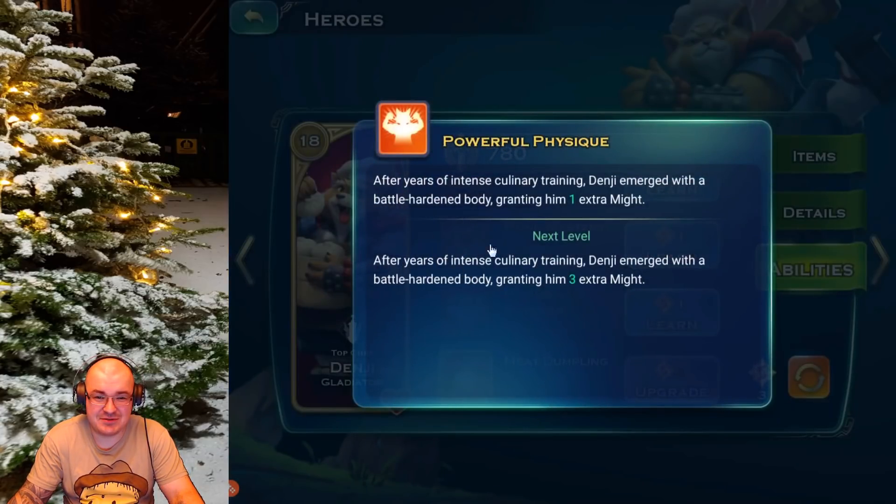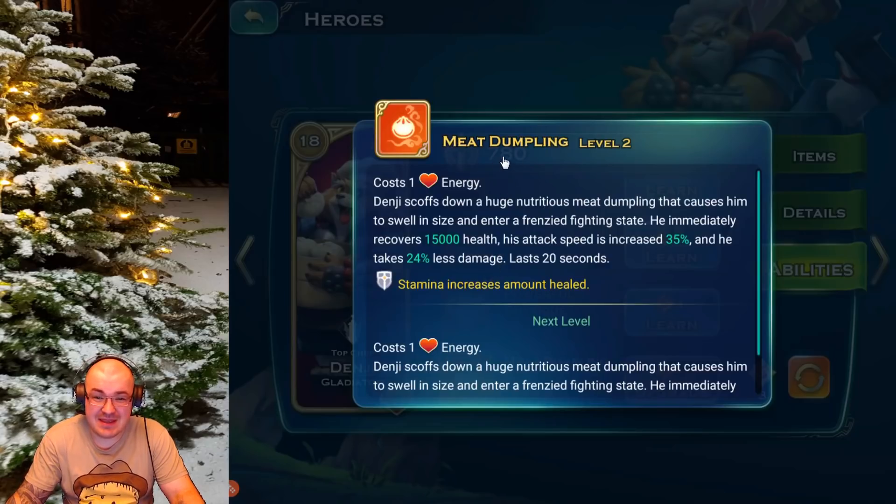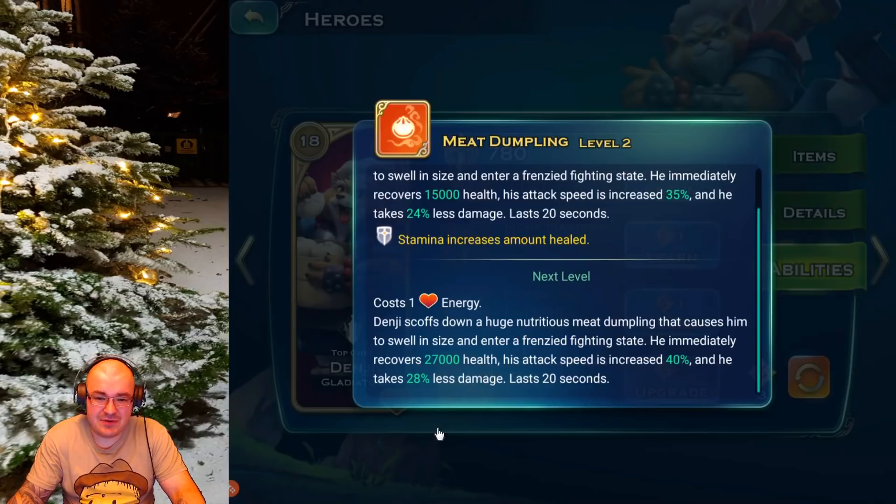Physique: he's a strong fellow. After years of intense culinary training, Genji emerged with a battle-hardened body, granting him one extra Might — so obviously more points means more Might. Now here comes the thing I like about him: Meat Dumpling. It costs one energy. Genji scoffs down a huge nutritious meat dumpling, causing him to swell in size and enter a frenzied fighting state. He immediately recovers 15,000 health, his attack speed is increased by 35 percent, and he takes 24 percent less damage, lasting 20 seconds. Stamina only increases the amount healed. So the next level will be something like 32 or 45 percent increased attack speed and even more health recovery.